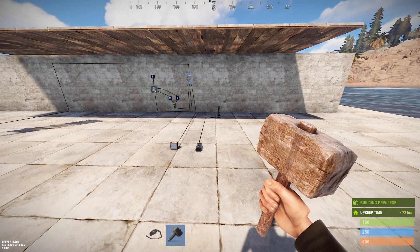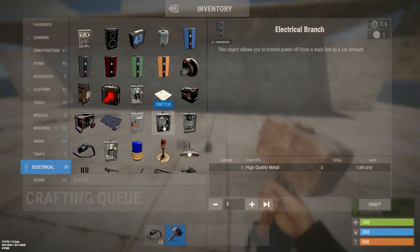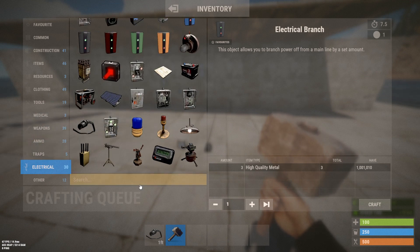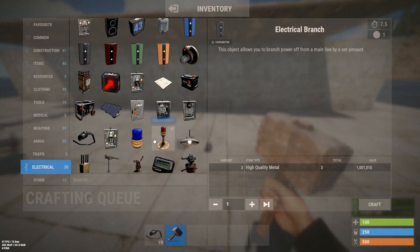Let's take a look at three new things that happened. First of all, when we go into the crafting menu now, there's an electrical section. For those who do some more nerding out on servers, there's also an electrical section in the console. But for the average user, this is a great quality of life improvement — now you don't have to go searching for components by name. They're all right here to be seen.